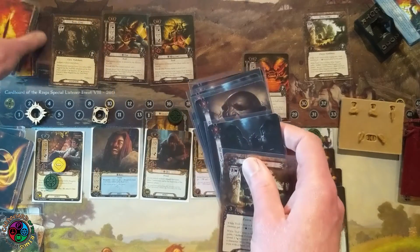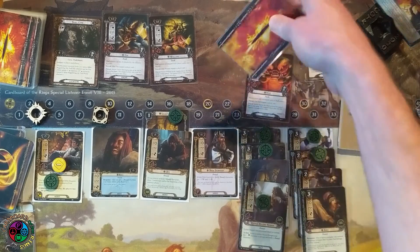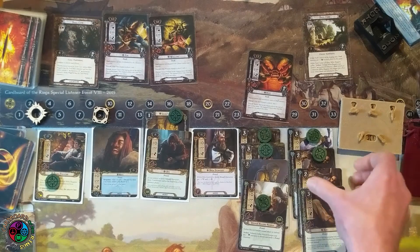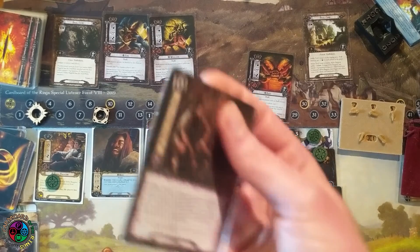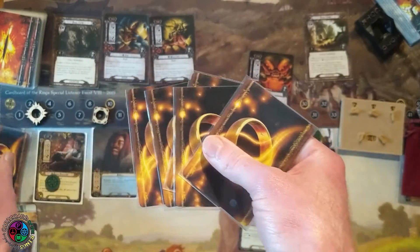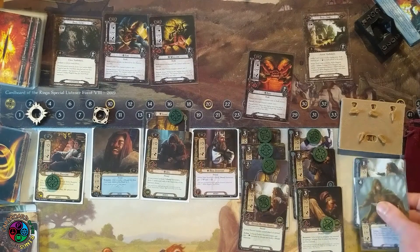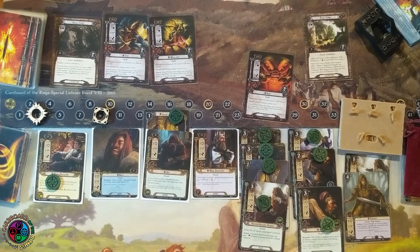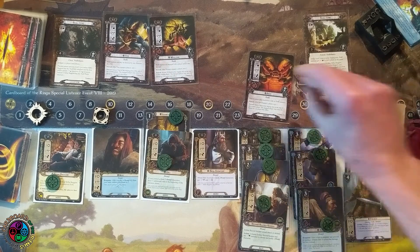I have to shuffle the discard pile back in — I have to work through the entire encounter deck, and that's how we get out of stage two. I'm getting attacked by Bert — I'll defend with one of the Ziggies. The shadow card says if the attacking enemy is a troll, sack one, but I can spend a Baggins resource to cancel that, so I will. The Ziggy that defended is dead. I'll do another A Very Good Tale with two ready allies totaling five cost. My deck is super thin — I've almost gone through my entire deck. I can get my second copy of Faramir for free.